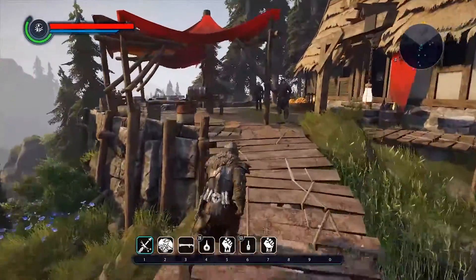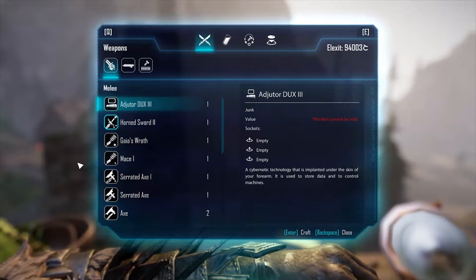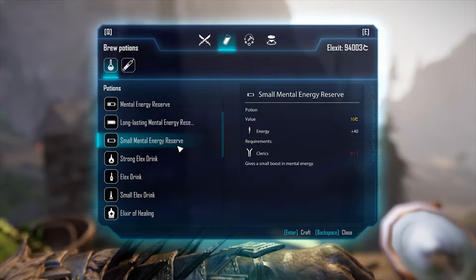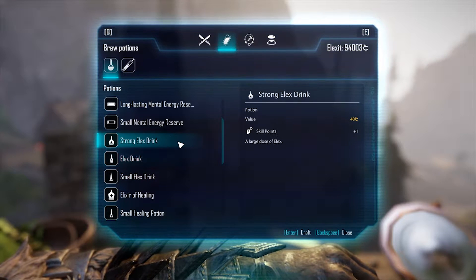After you buy the Natural Elix, you're going to go to your crafting tables over here. You will need a couple of recipes that you can find in the world or buy from vendors — I'll put those in the description of the video. You'll need the Small Elix Drink, Elix Drink, and Strong Elix Drink.